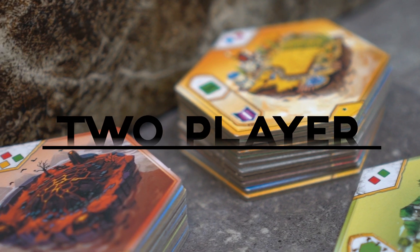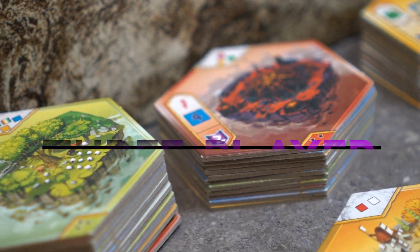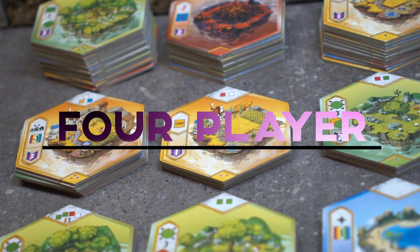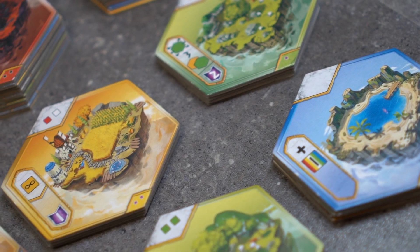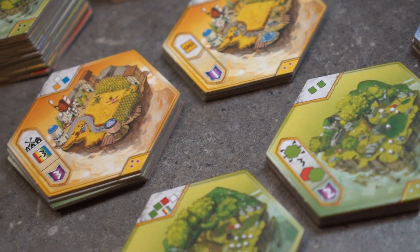For the two-player game of Orbis, only the black region tiles will be used. For the three-player game, the black and the violet star tiles will be used. In the four-player game, all tiles will be used. Since this is a two-player game, we will go ahead and put the white and the violet star tiles aside and head over to the black starred tiles.